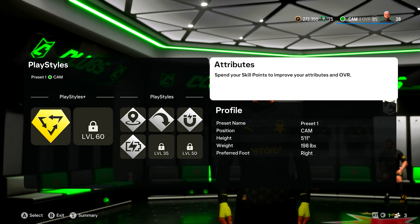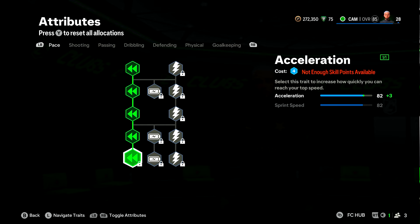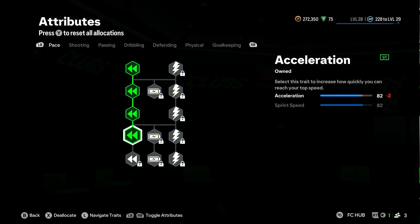Straight over to attributes — the big boy stuff. What are we cooking here? On the pace, we're gonna go take the left-hand side and take everything but the bottom acceleration. So you should have four acceleration points. That gives you 82 acceleration and 82 sprint speed.